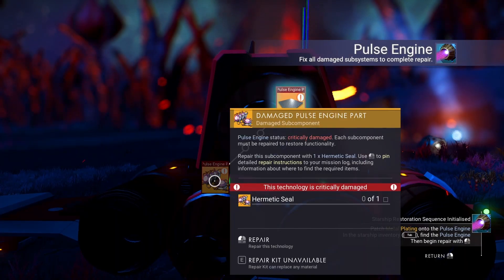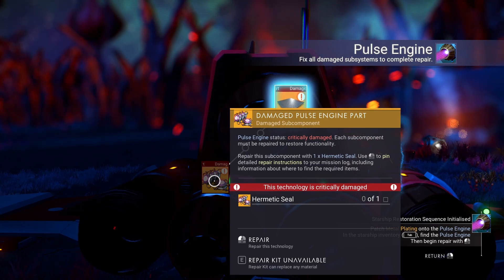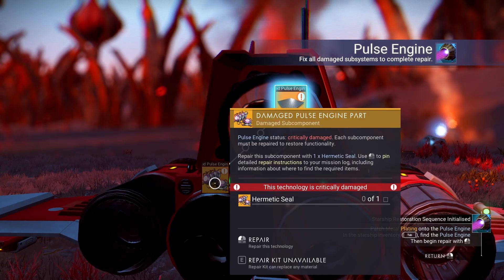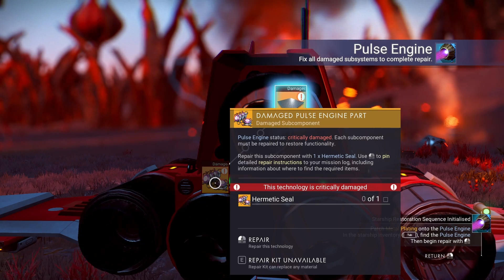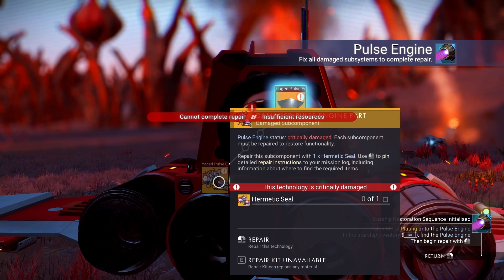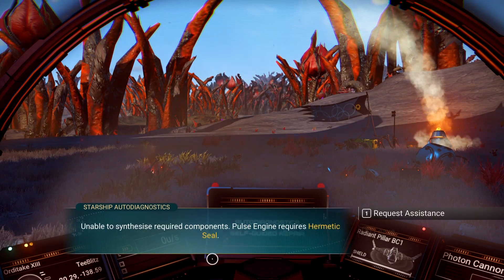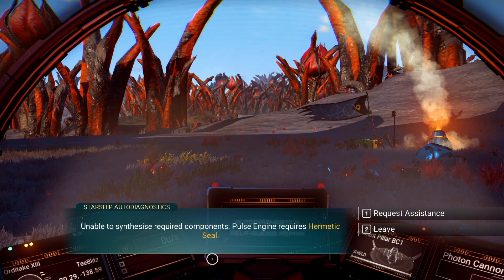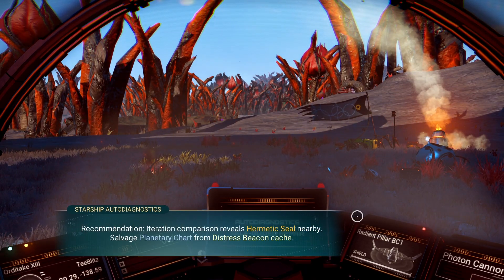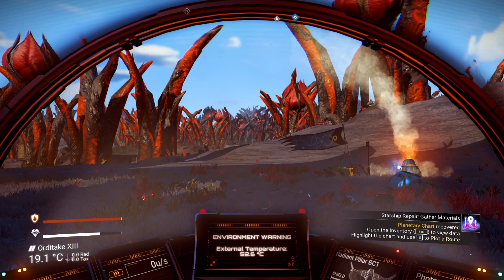Where is a hermetic seal? All products — this is everything I can build. How do I get a hermetic seal? 'Pulsar engine status: critical damage, repair this component with one hermetic seal.' Cannot repair — insufficient resources. But what do you need to make it? 'Pin detailed repair instructions in your mission log.' Okay. In the mission log: 'unable to synthesize required components, pulse engines requires hermetic seal, recommendation: hermetic seal nearby, salvage planetary chart from distress beacon cache.' Oh, it's in here!